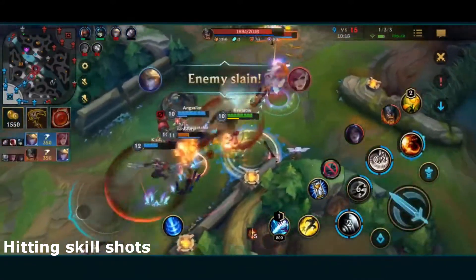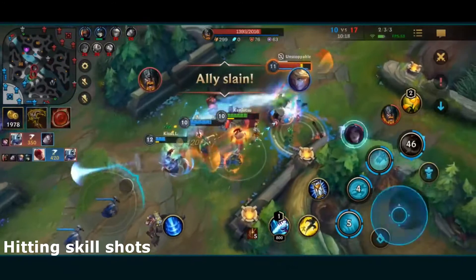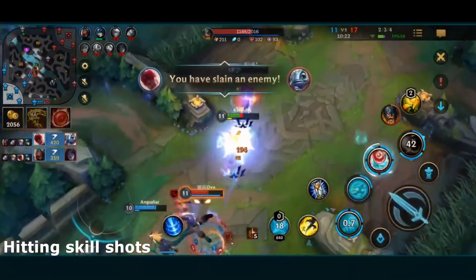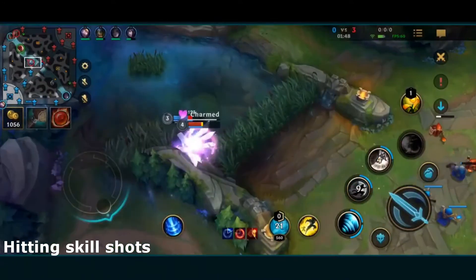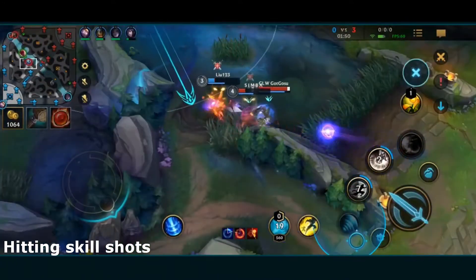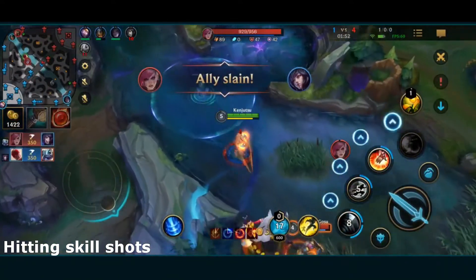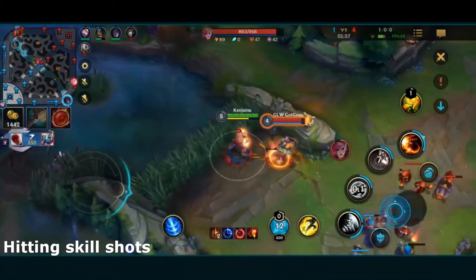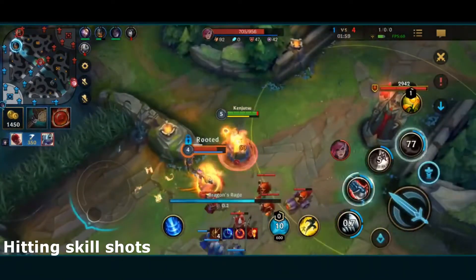Another tip for hitting skill shots, especially slow ones, is throwing them from fog of war, around corners, or while retreating. All three of these situations are times where you can surprise your enemy with skill shots, and if they don't react really quickly, then they're going to get hit.